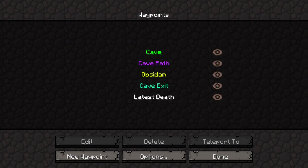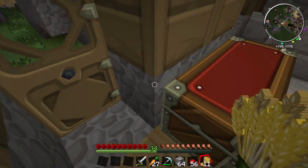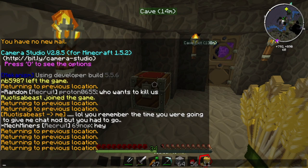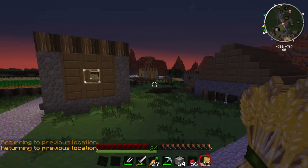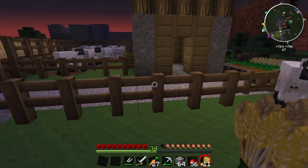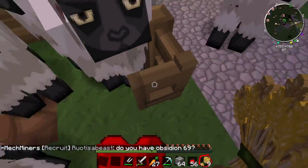I'll also grab some carrots because I'm quite hungry. We are also going to need a pair of shears, which should be back in this chest. Let's run out here real quickly and shear some sheep. Oh, that's how they all got out - it was a creeper incident. I was wondering how I lost all my cows. It appears all my sheep are still perfectly intact, so that's quite good.